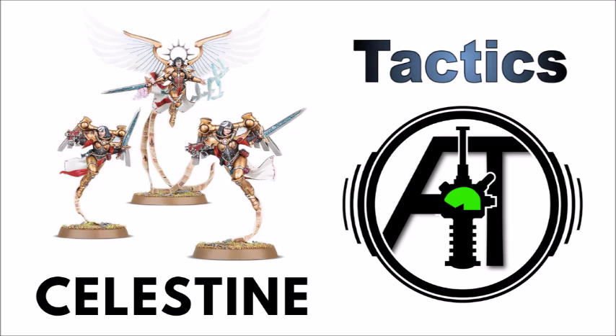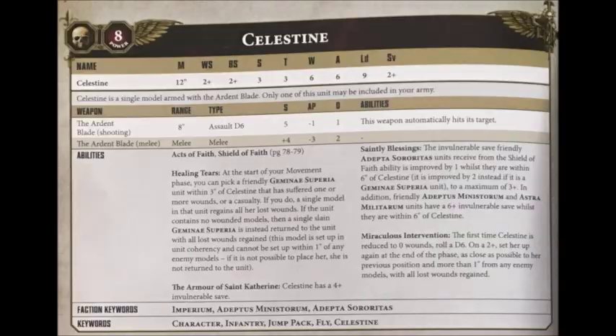Let's see how she does on the tabletop. Celestine is an HQ choice for Codex: Sisters of Battle, and she'll cost you 160 points to field. She can potentially be fielded alongside her two Gemini Superior, who act as a separate unit, have a separate datasheet, and each cost 20 points. Celestine has an impressive stat line: movement 12 with Fly for her jump pack, Weapon Skill and Ballistic Skill 2+, Strength and Toughness 3, 6 wounds, 6 attacks, Leadership 9, and a 2+ save, further boosted by a 4+ invulnerable save.